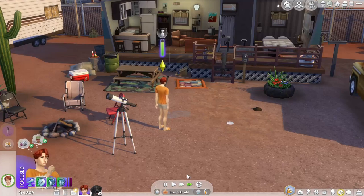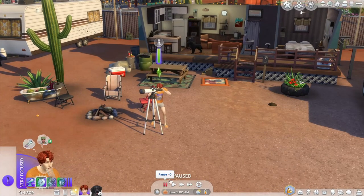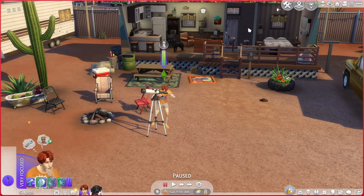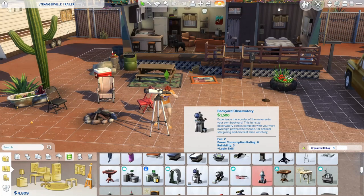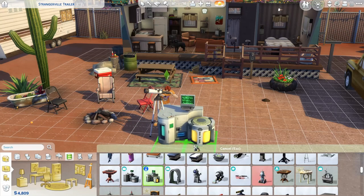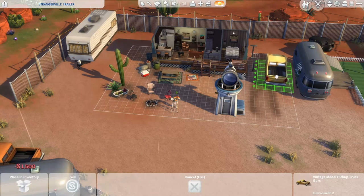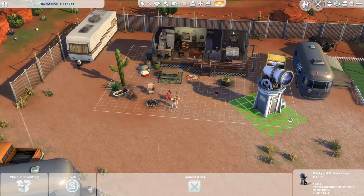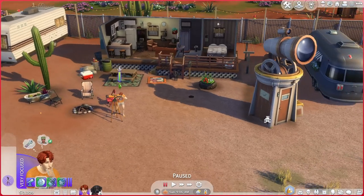We will just observe the sky and the rain because we need to get to level seven. Let me see how much the observatory is - oh it's only fifteen hundred, that's not bad. I'm pretty sure we should not be able to buy that right now, but that looks cool. Okay so let's go ahead and buy this. Let's move the car up a little bit because we should still be able to use the clothesline. Okay so let's observe the sky.